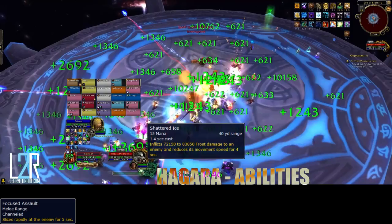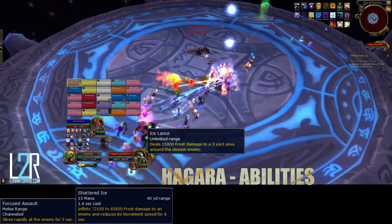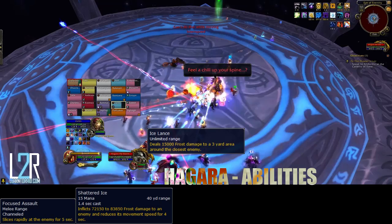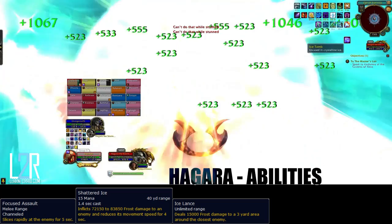Occasionally, she will summon multiple crystals of ice that fixate a random player near the boss and assault them with Ice Lance. This Ice Lance will deal moderate frost damage to the targeted player and splash to all nearby players, and will also lower the attack speed of all targets. Finally, during each phase 1 after the first, H'gara will summon Ice Tomb, entrapping multiple players in a block of ice that must be broken by other players.